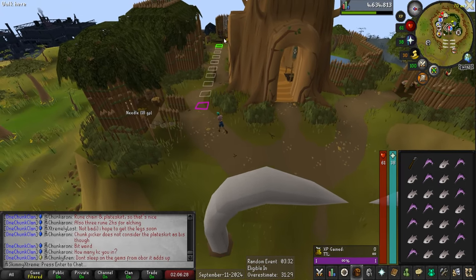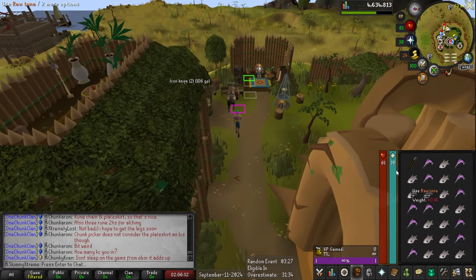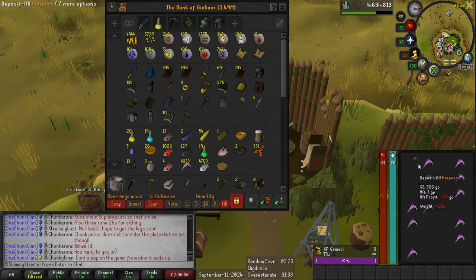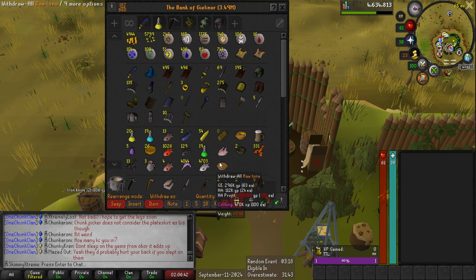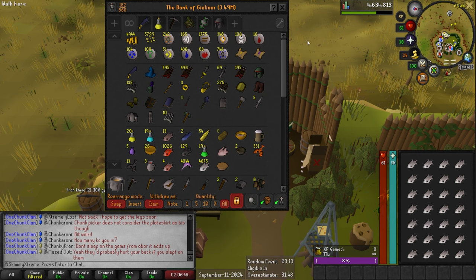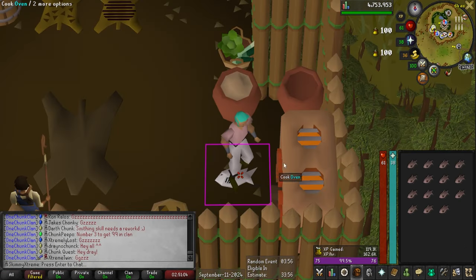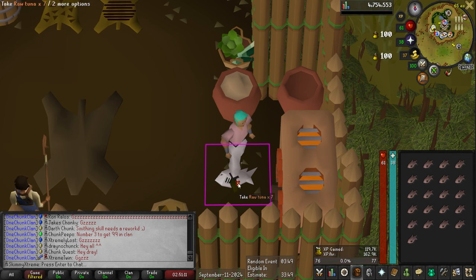We're going to take a small break from fishing and do a little bit of cooking. I got a lot of swordfish and tuna to cook. I'm only going to cook the tuna for now — I have 4,700 tuna. I'm holding off on swordfish because I could end up burning them, and there will be more tuna to cook by the time I need to hit level 80. I'm also going to be drop cooking the tuna just like I did with the corn a couple episodes ago.